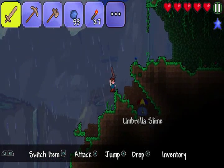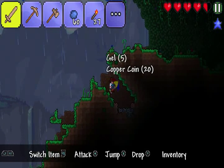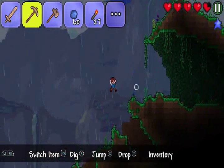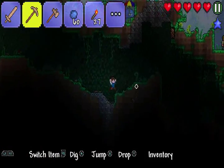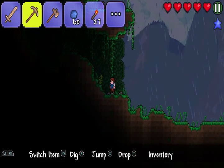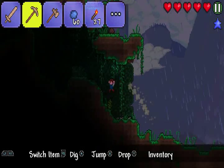I'd like to have an umbrella. Can I have an umbrella? Slime? No? There we go, looks like I got it. Thank you for your umbrella, slime. Oh, there's another one. Cute. So this can be our base. This is our entrance to the base. We'll keep it all natural.